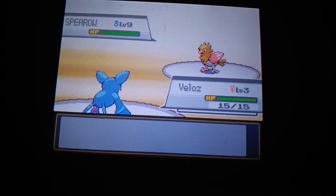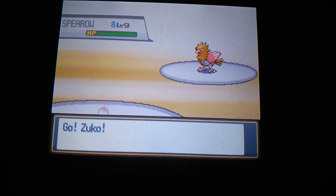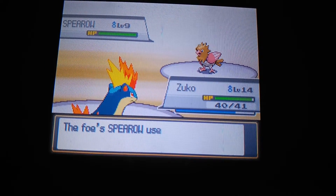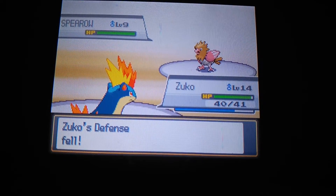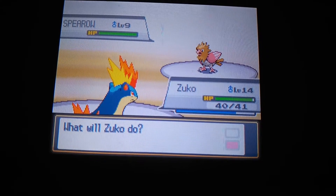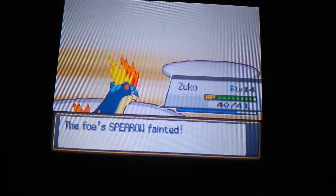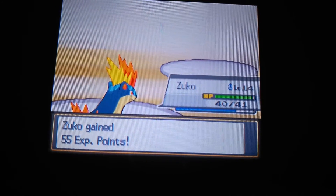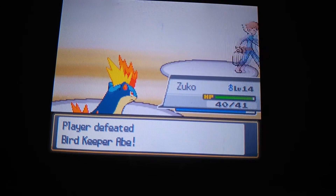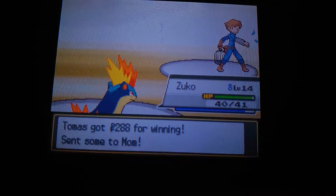I've already got two Pokemon, guys. And my starter has already evolved. What I'm going to do is I'm going to go ahead and use Ember on this thing. One hit KO. Let's go. We gained 55 XP and it's already level 4. And that's it. There's one battle already. 288 for winning and a cent sum to mum. That's actually pretty useful.